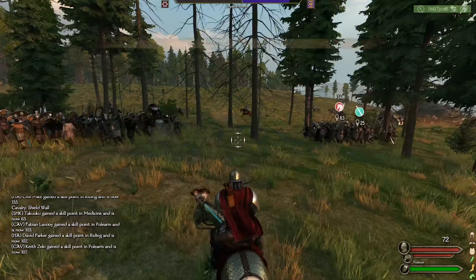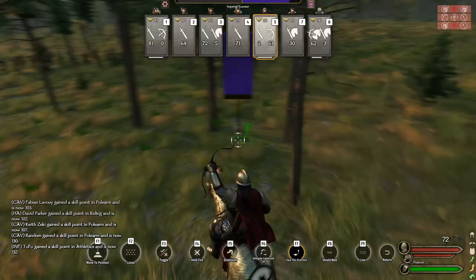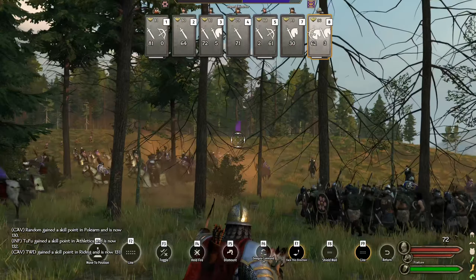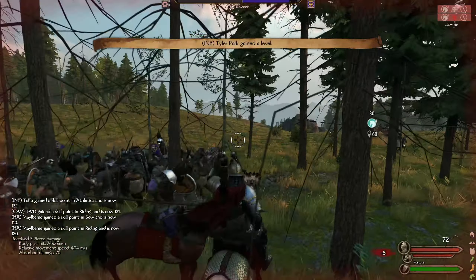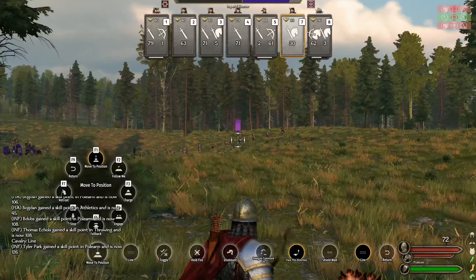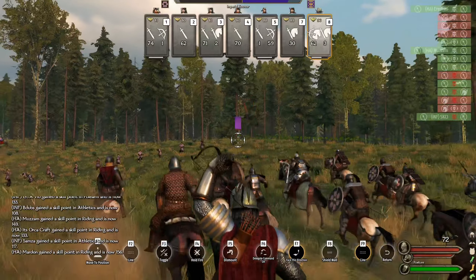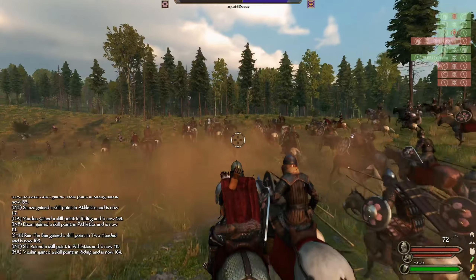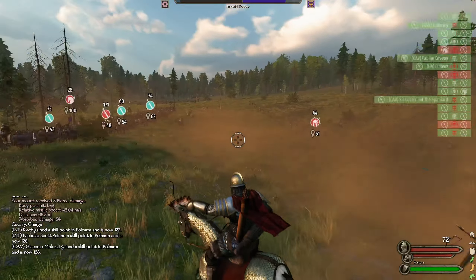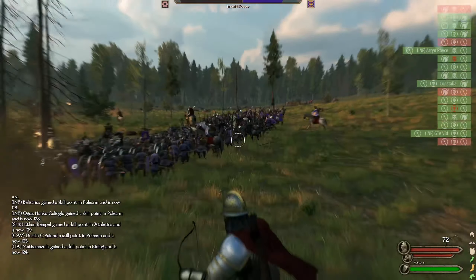Shield wall with our cav on the right flank should hold pretty well. Their infantry are starting to come in. Let's get our infantry up here. We're going to put our horse archers on the hill. Their cavalry on the right flank are no longer guarding so we should get some easy flanking shots. The cav aren't really defending against enemy cav so let's send them to take out some archers.